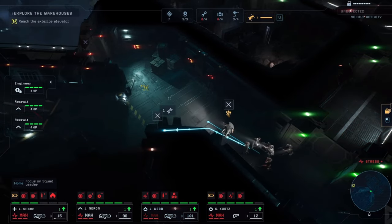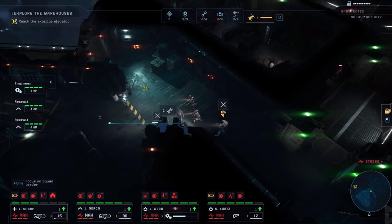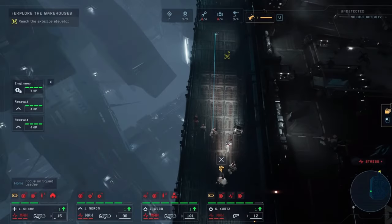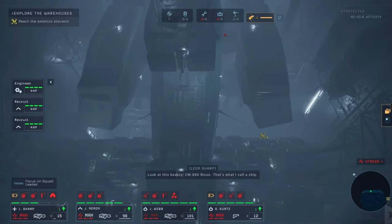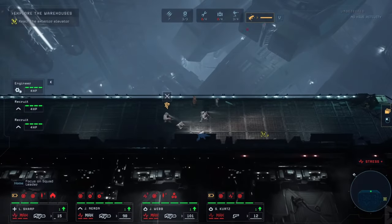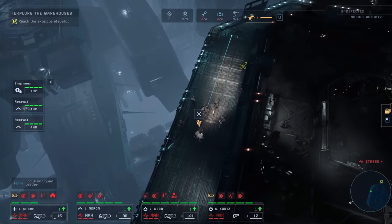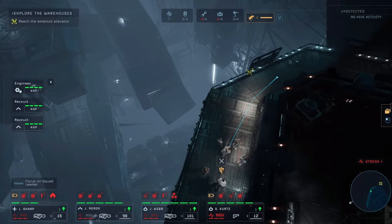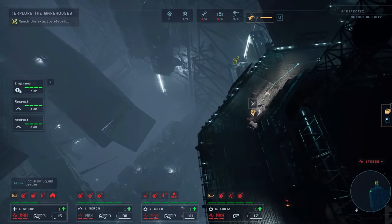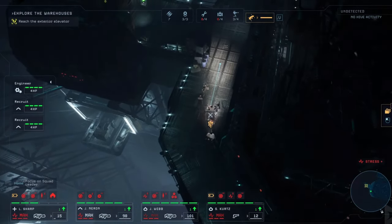Tip number two: many areas, specifically weldable rooms as well as larger preparation rooms before fights, are not roamed and offer an unlimited amount of time to prepare. That can be used together with the command point system to place as many mines as you want. Fair warning: mines trivialize the game and should be used sparingly. I used them heavily on my blind playthrough and if I had one regret, it would be the over-utilization of them.